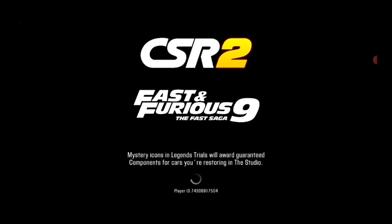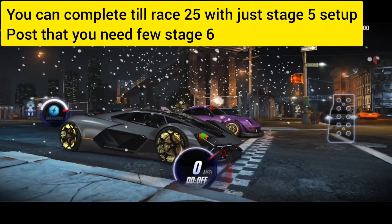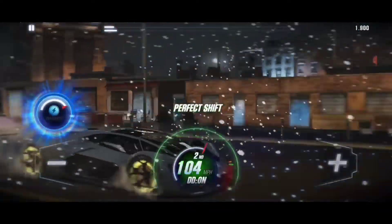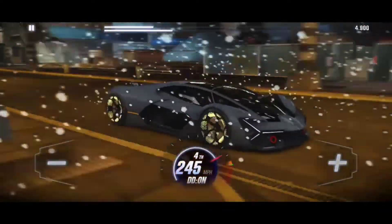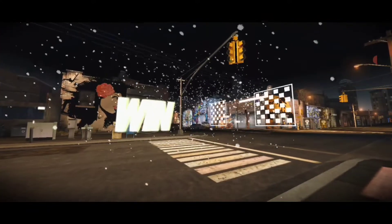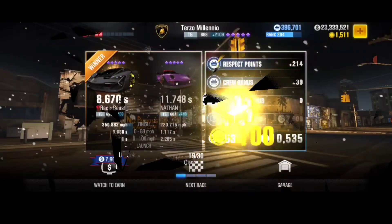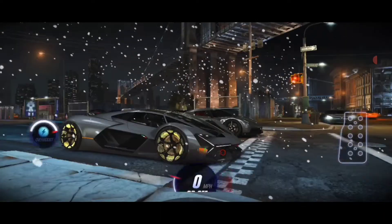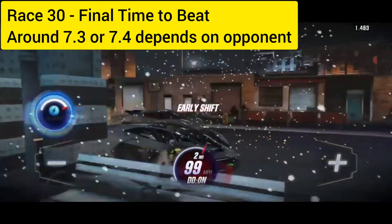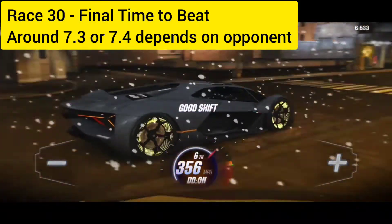The good thing is you can finish the first 25 races on a stage 5 only setup. Things start getting difficult for the last five races where you'll need a few stage six parts. I'm on race number 30 and the final opponent time is somewhere around a 7.3 or 7.4, so you'll actually need somewhere around four to five stage six parts if you want to finish the entire event and beat race number 30.